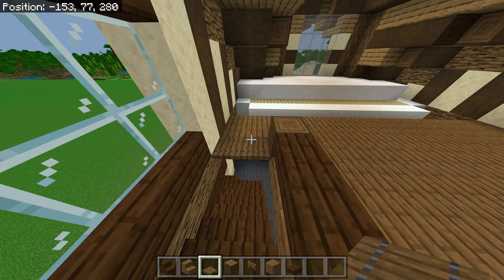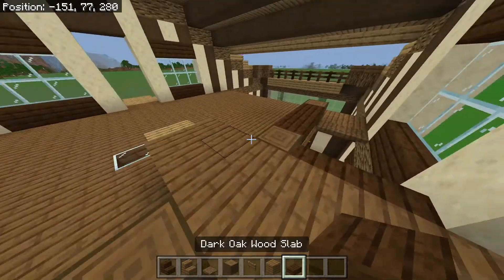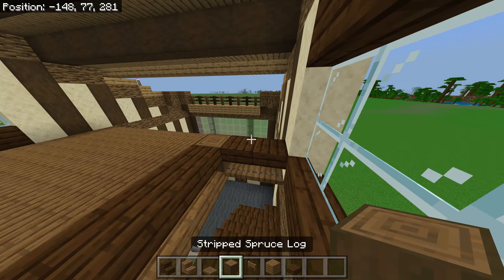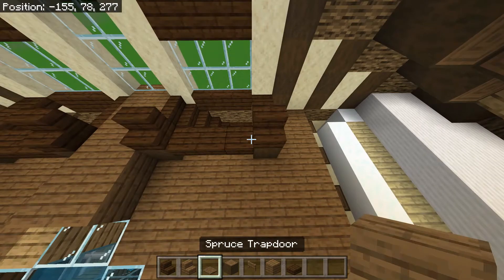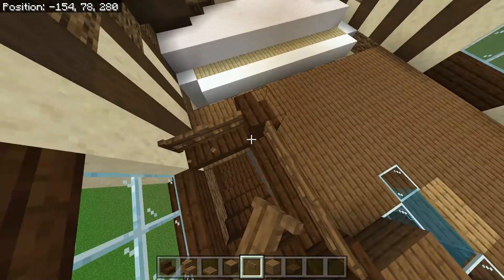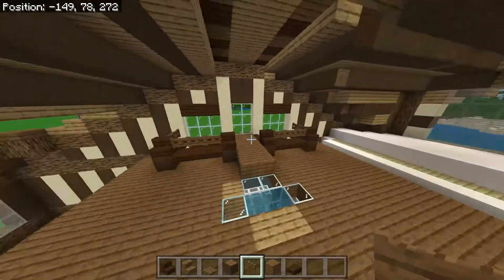Then we are going to put our slabs right up here like this. We're going to place inward-facing dark oak stairs and then we can put spruce fence gates going along like this. And that's our staircase.